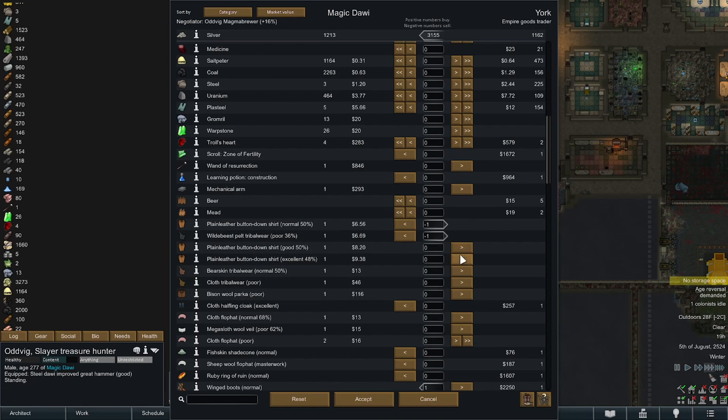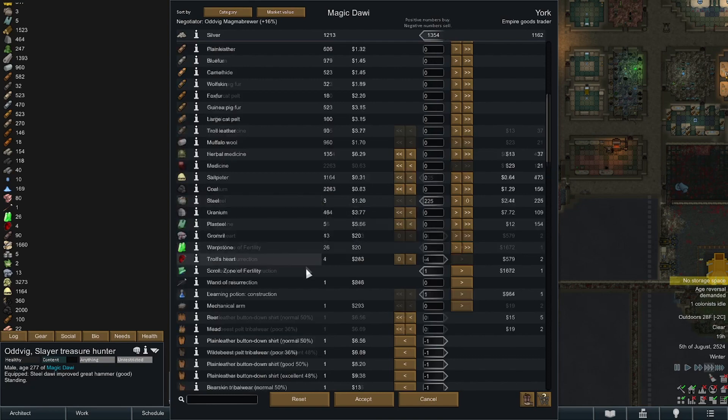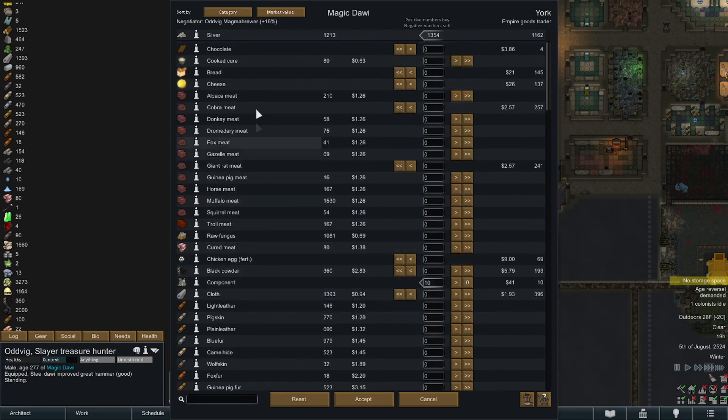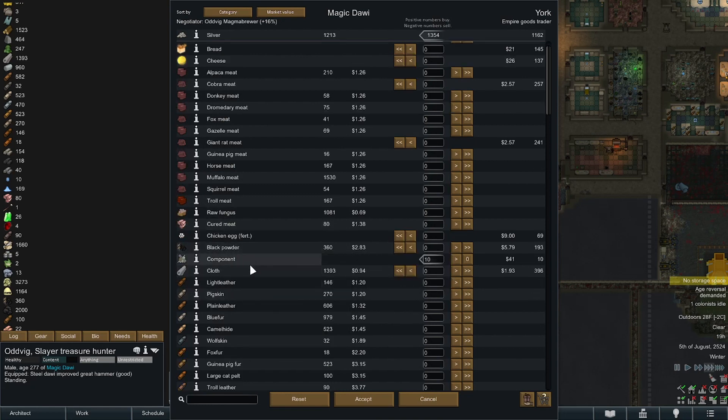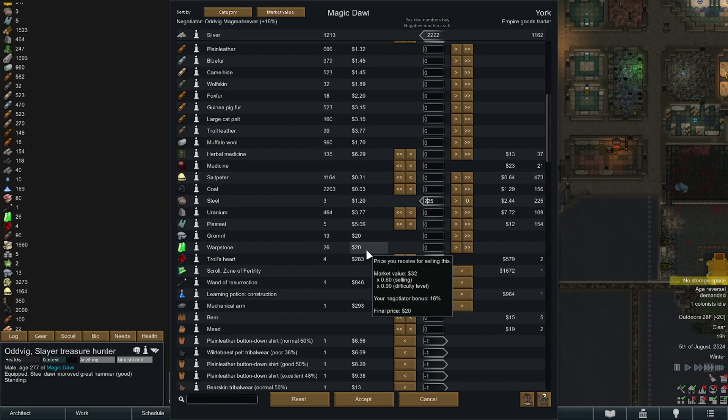Plain leather button-down shorts — why didn't these get repaired? Bearskin tribal wear. This is great because it clears out our little area. Learning potion, construction zone of fertility for someone else, four troll hearts — steel, I want it all. Uranium we have plenty of. Plasteel is a maybe. We still have a ton of stuff to sell. I guess we don't need a caravan — that just got me everything I wanted except a ton of veggies or hay. Why don't they have hay? That's bullshit. I'm gonna sell some cloth, and then we're gonna end up in like the rich house here.